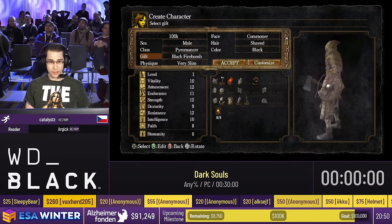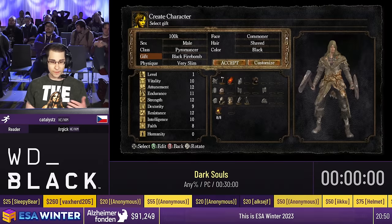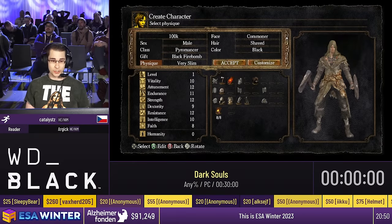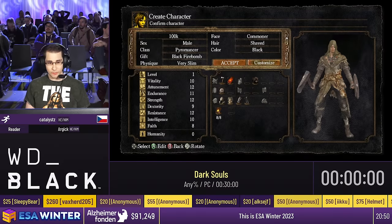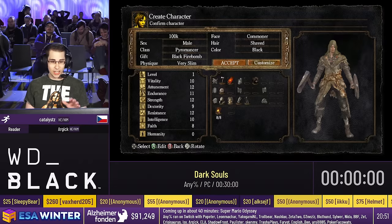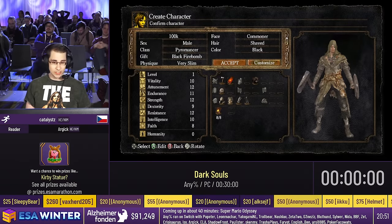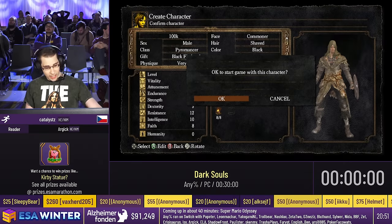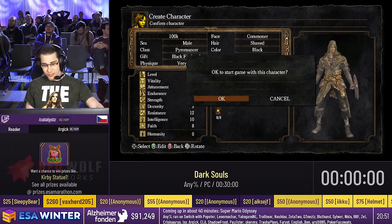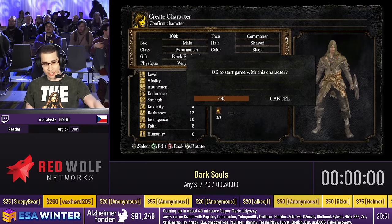The second thing is that I also start with Black Firebombs as my gift, so that I can finish the first and second boss of the run a little bit faster. This is going to be an Any% speedrun, meaning we have no limitations on what techniques we can use. The main goal is to reach the credits as soon as possible. Let's start the timer in 3, 2, 1, go.